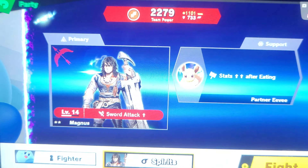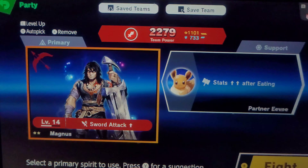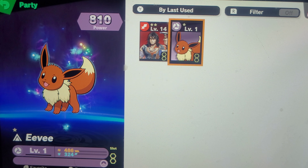Apparently Spirits — I'm pretty sure — have like three typing. Like for Pokemon you would have Fire, Water, Grass. It's just like the attack, defense, whatever.